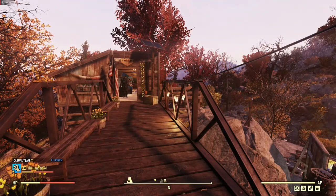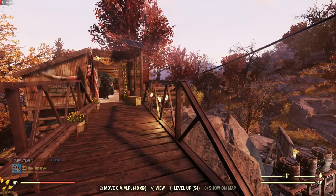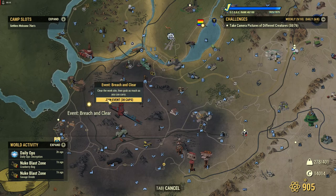Hello everyone and welcome to another Fallout 76 event video. Right now we're going to be doing an event called Breach and Clear. If we go over here we will find it — it spawns at a couple different locations in the Ash Heap. This one's going to be near Hornright Testing Site number 4.